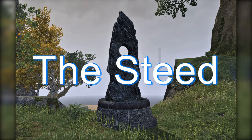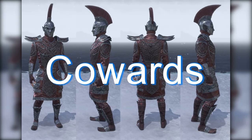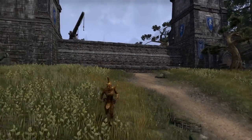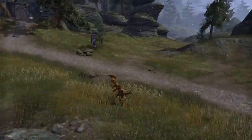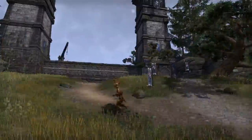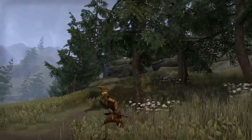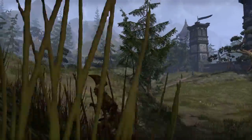I use the Steed Mundus Stone because of a permanent 10% speed buff. You will need 5 pieces of Coward's gear — a helm, shoulders, and jewelry. You can buy this in guild stores; purple is fine, gold is a little bit better. It is a battlegrounds drop, but if you've got the time and patience then go for it. Coward's gear gives you an enormous stamina recovery that allows you to run all day, and also a speed buff of 30%.